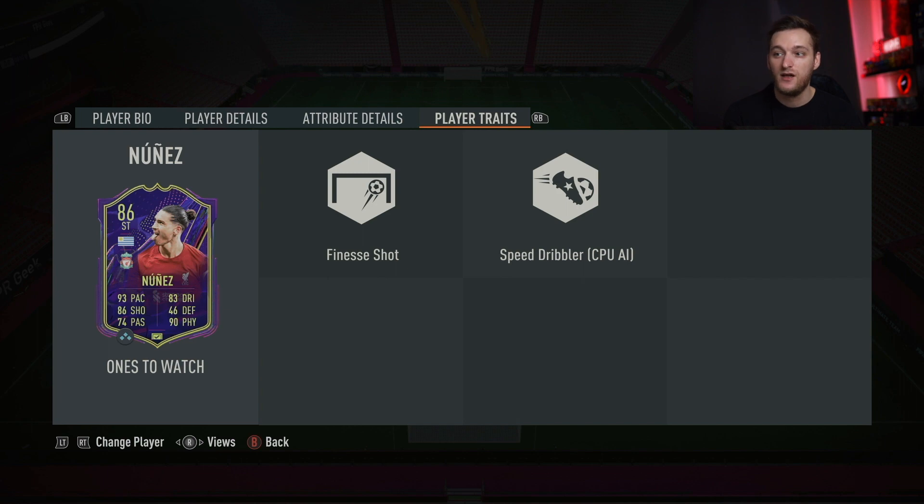Getting into his traits, he only has finesse shot and speed dribbler, but they're actually pretty decent traits for this card. It would have been nice for him to have the outside foot shot trait, but anyway, let's get into the clips.